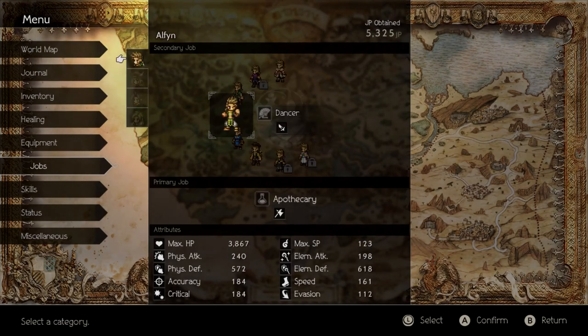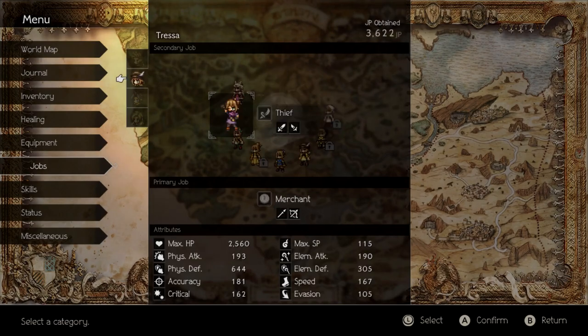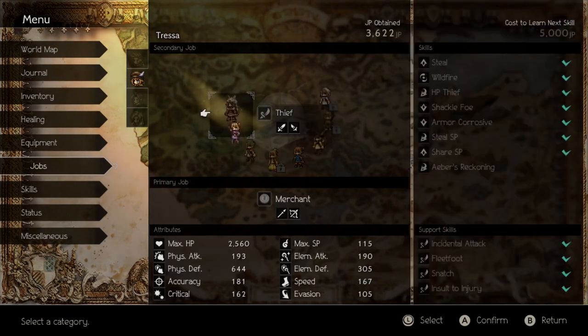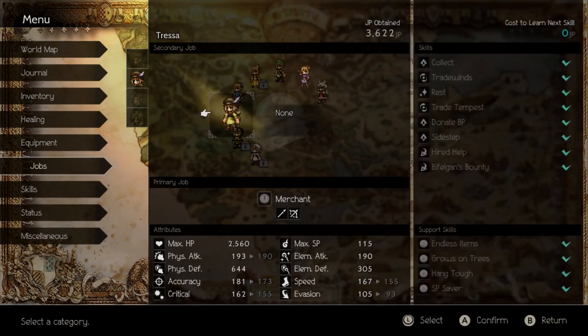I mainly want Alfin as a dancer because he's going to be buffing a lot if he's not healing or really doing anything else. Tressa as a thief because I really want to use Shackle Foe - I'm pretty much going to be using this throughout the whole fight. Also as a merchant, you want Hired Help - that's going to be really good as well. If you don't have that with her, I'd recommend getting that before you do this fight.